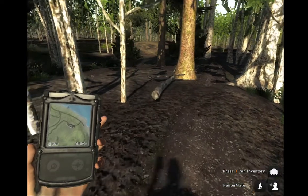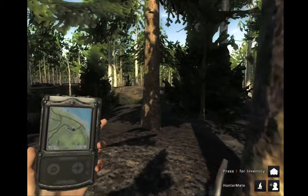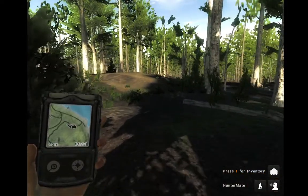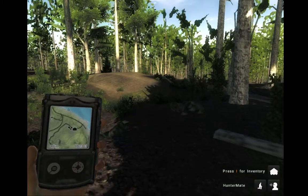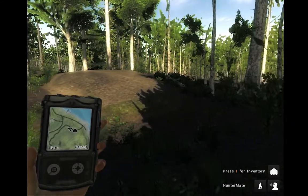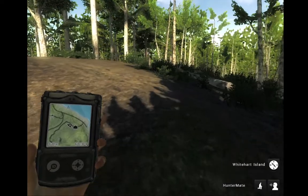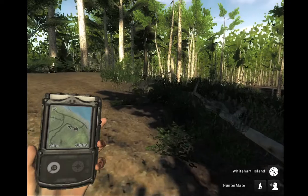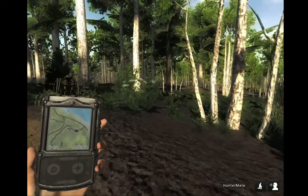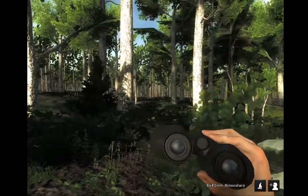Assuming that I'm able to spot a whitetail first, I can spot it, harvest it, then find the three tracks, and complete all three missions in one set. And we have our first whitetail call — it is a doe, but it still counts, because this specific mission does not specify that it has to be a buck.